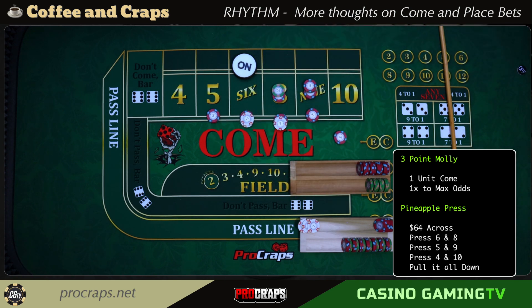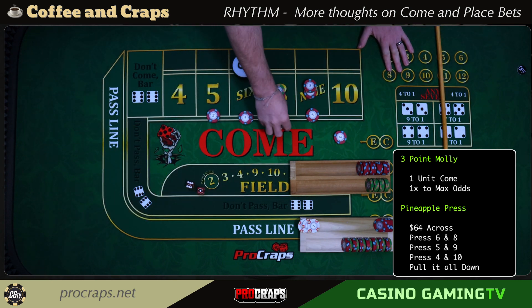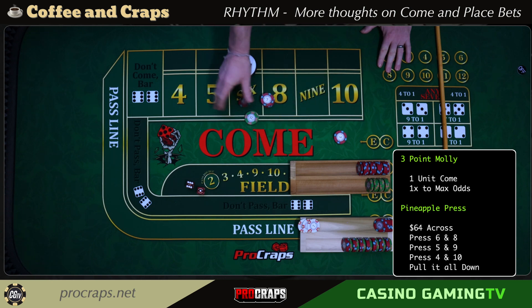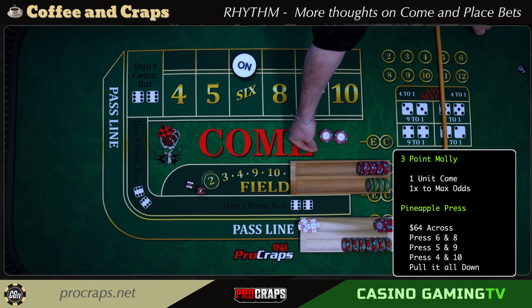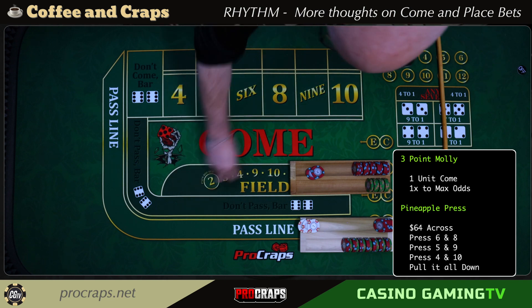Seven out. The place better lost nothing — their 44 inside goes away but remember, none of that was at risk because they had pulled back a profit earlier. The come better is going to lose the $75-80 they had out in action. However, that come bet coming through actually paid them on the seven — so it paid twice, which is interesting. It feels like it was bad, but they're actually not in bad shape at all.